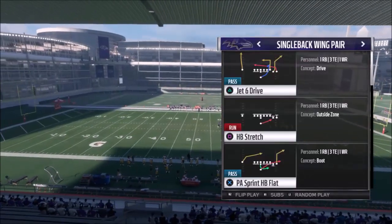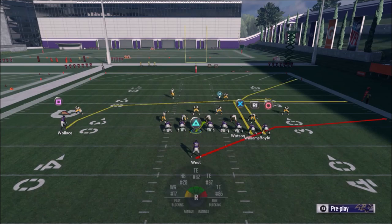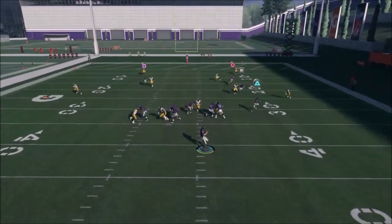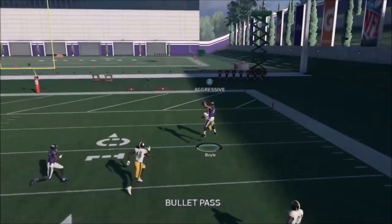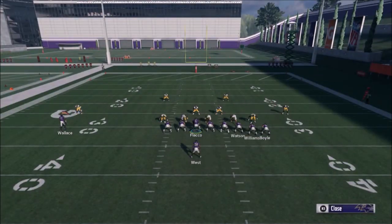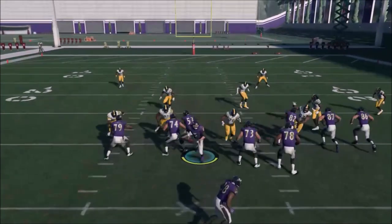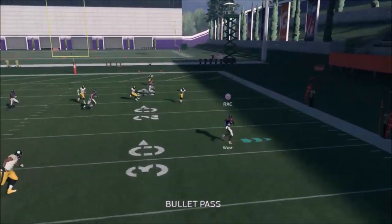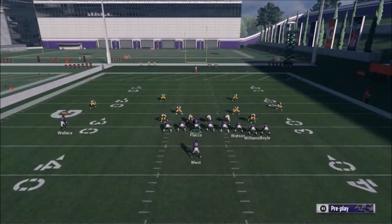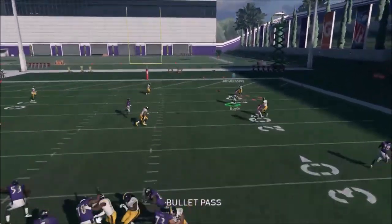Next up in the single back wing pair, we've got the PA Sprint Halfback Flat. What we're going to do here is put R1 in an out route and then smart route it — that just completes the flood to one side. I also like to put Watson on a slant so he works across the field. The running back's the first read — if it's there, take it. I like to cancel the play action because I find it's a little bit detrimental to the play.